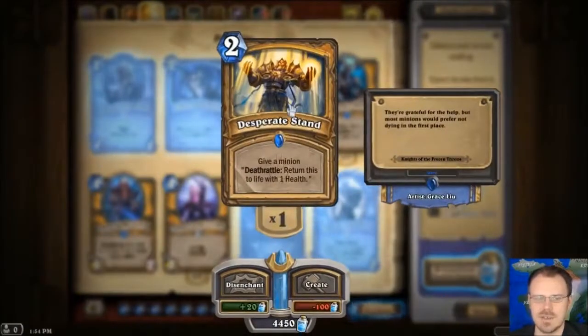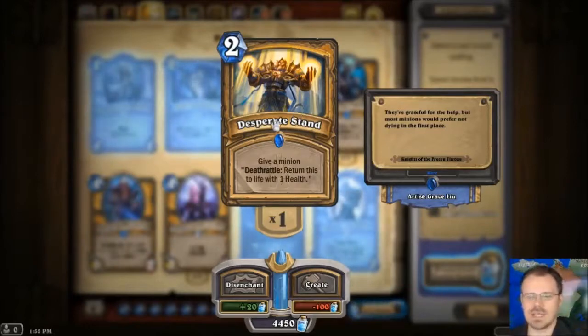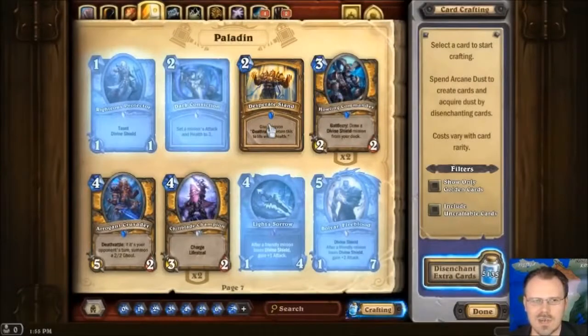Desperate Stand — for 2 mana, give a minion Deathrattle: return this to life with 1 health. It's like The Secret, but less subtle. It's also like the Shaman card, but way less good because it comes back with 1 health. Unlike The Secret, you can totally control who's going to get this — which means you can make sure it goes on a guy that has Divine Shield or a guy that has a Deathrattle you want. In those ways it is still going to be pretty strong. It does seem annoying that it's like the same as the Shaman card but just way worse. It's a fine card — it's just the Shaman card making it look bad.